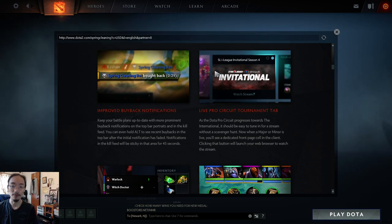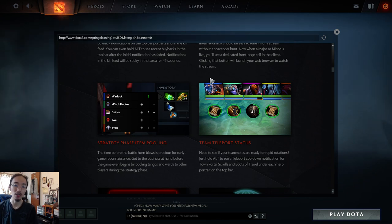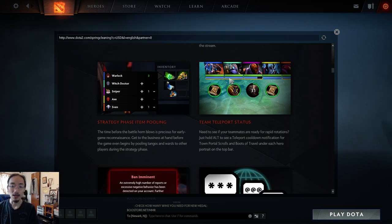There's now a live pro circuit tournament tab, so any minor or major going on you can see it in the watch panel. For some reason they had taken this out previously — it's a long overdue change. During strategy time you can now give your tangos away so you don't waste them when the game starts. You can also give wards and sentries during strategy time as well.